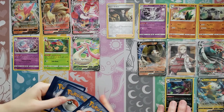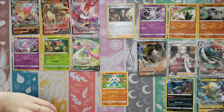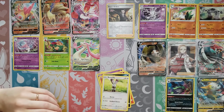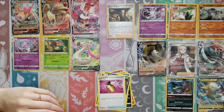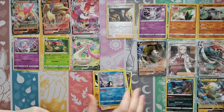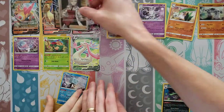Last pack — can you get maybe even a holo? Let's see what I get. Meditite, Milcery, Growlithe, Impidimp, Bonsly, Metal Energy, Skuntank, Full Heal, Sonia — last Reverse is a Voltorb — and then a cute holo to end us off. We'll do a short recap here.